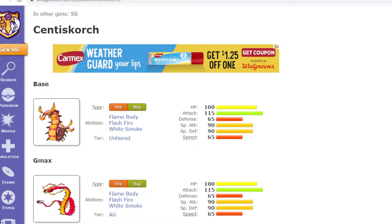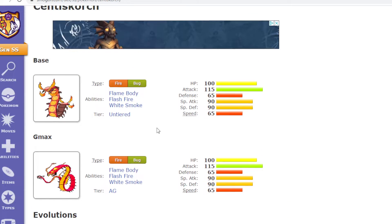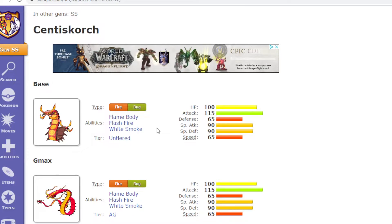Now, I love Centiskorch. It's one of my favorite Gen 8 Pokemon. It's really cool, but it's not really that good if I'm being honest — it's really not good. It has alright stats, I guess, and it doesn't really have any good abilities. So here's how I would want it to be buffed up to make it somewhat better.